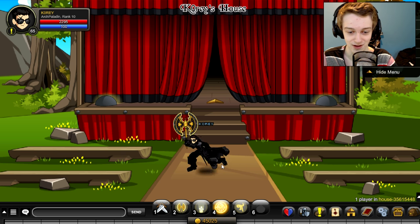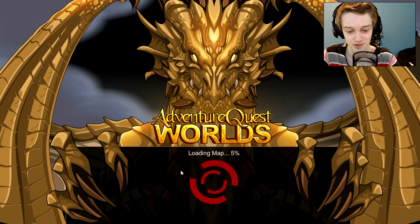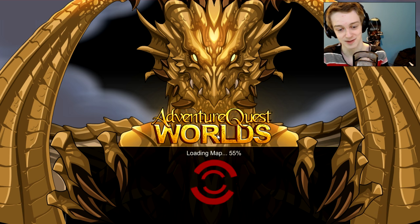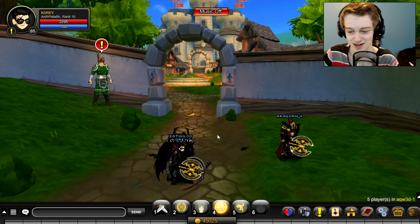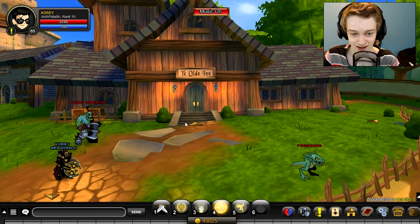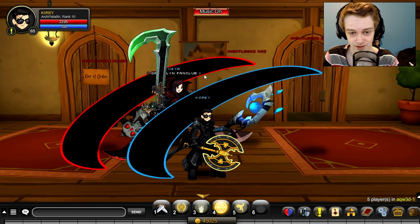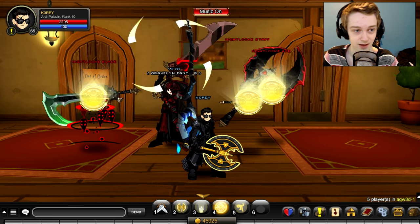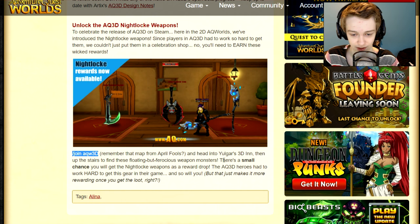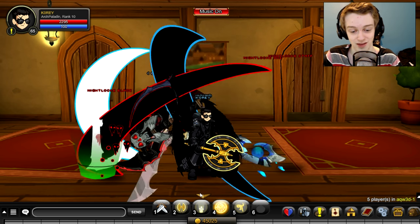To get the new weapons added to Adventure Quest Worlds today — to celebrate the launch of AQ3D — go to slash join and then go to the AQ3D map. Go into the Yolghar, and upstairs in the Yolghar you'll find these weapons. These three weapons drop as items in AQW. According to the design notes, it's a very low drop chance — there's a small chance you'll get the Nightlock weapons as a reward drop. This map was put out for April Fools this year and is being reused for the launch of AQ3D.